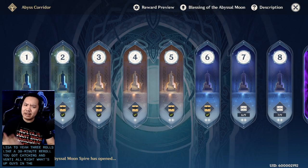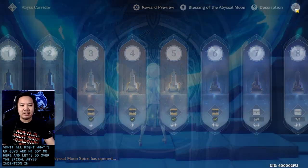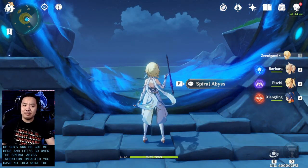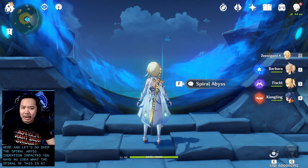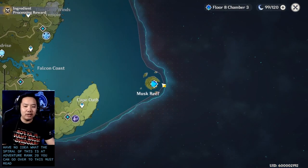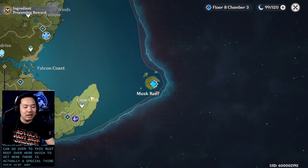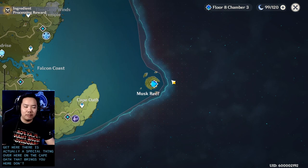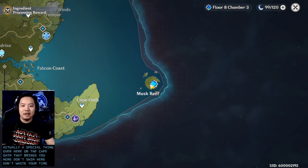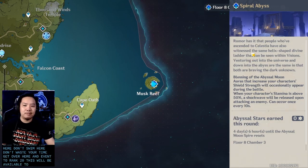What's up guys, Zenigami here. Let's go over the Spiral Abyss in Genshin Impact. If you have no idea what the Spiral Abyss is, at Adventure Rank 20 you can go over to Musk Reef. To get there, there's a special portal at Cape Oath — don't swim, don't waste your time. At Adventure Rank 20 this will be available to you.